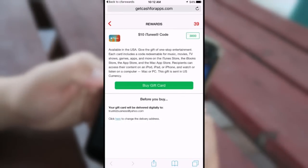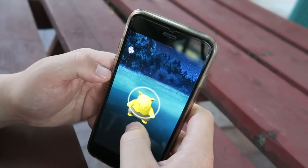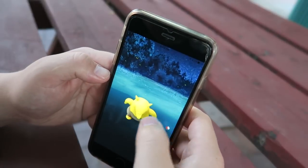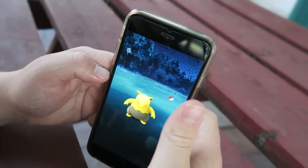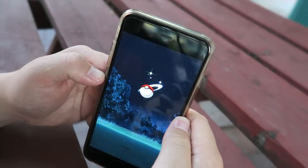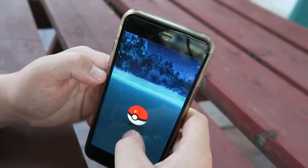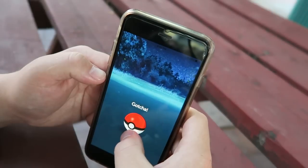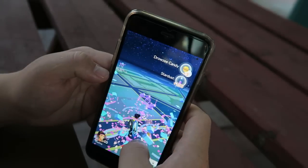Even if you're out hunting for Pokémon and you're in a dry area in the woods or on the street, you can download apps from Cash for Apps on the go to earn points for iTunes and Google Play cards, and use those to purchase lures and Pokéballs right then and there. Overall it's a win-win for everyone, and I think this is the best way to earn free iTunes and Google Play cards for Pokémon GO items.